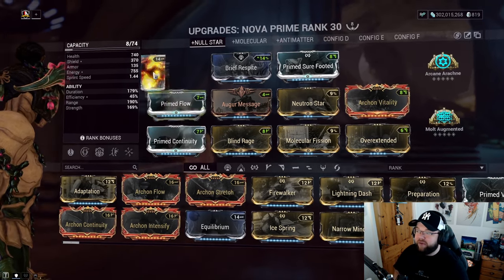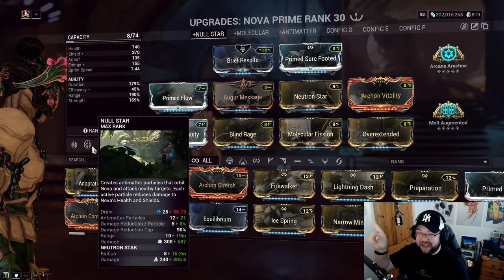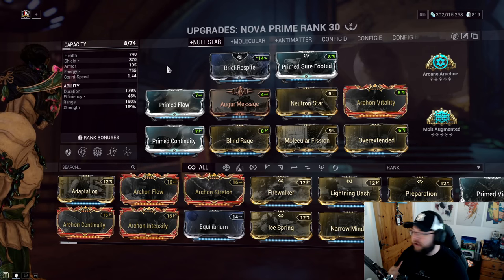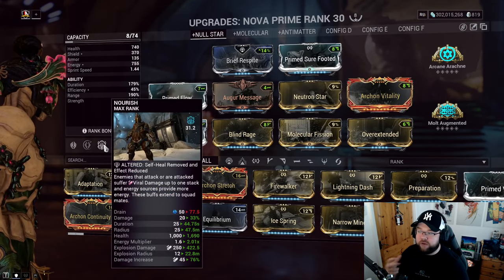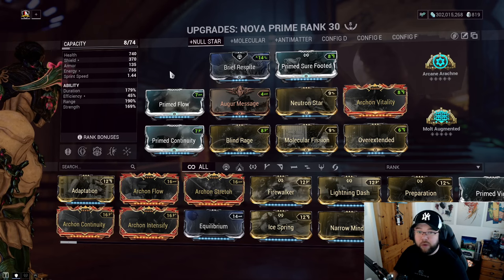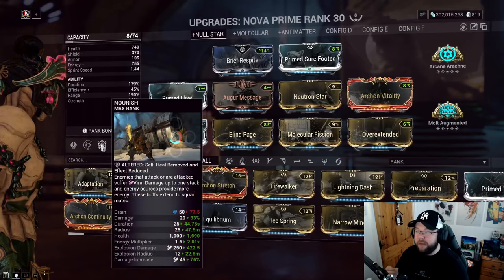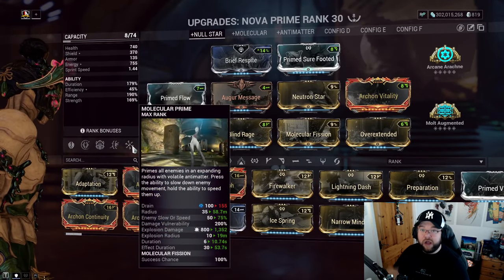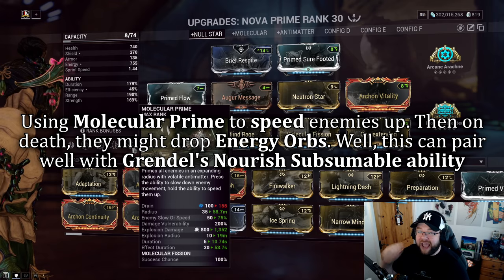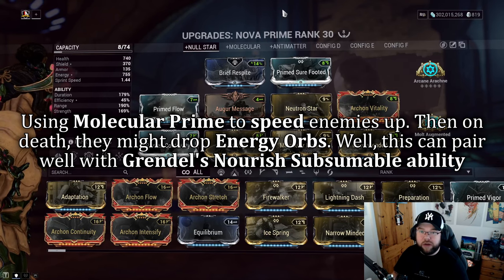Flow for capacity, Continuity to reach 18 antimatter particles, Rage because we don't mind taking damage to the energy pool since we have Nourish to cover it. I'm also running a primer. You can run Equilibrium too if you want, but I'm mostly using just these two abilities in this setup.